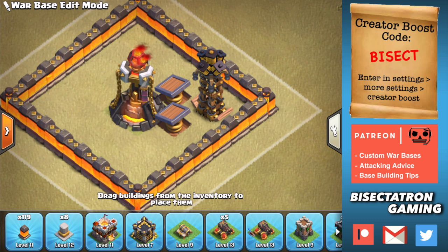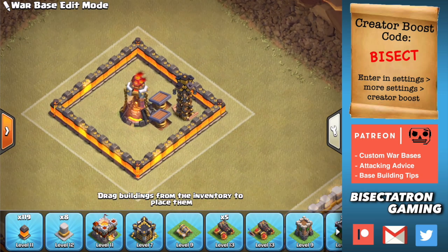Put it somewhere where the attacker is likely not to do a queen charge and likely to send their hybrid through. Because obviously with the queen charge you won't get any value from these springs. But if it's in an area that's hard to queen charge and likely for the hybrid to come through, it's a great way to stop this very powerful attack right now.